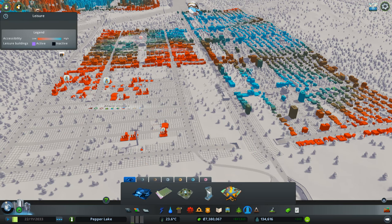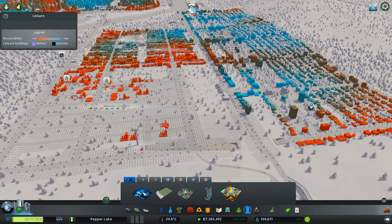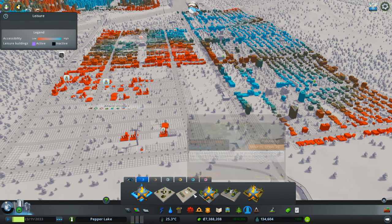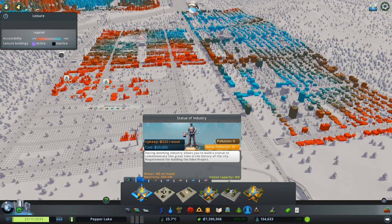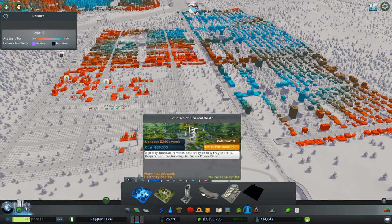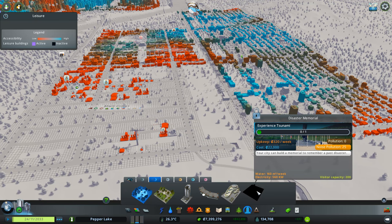Let's start down here — what have we got? These are touristy things: Luxury Hotel, Fantastic Fountain, Driving Range, Casino, Statue of Wealth, Nazareth Plaza, Plaza of the Dead. I think this means we've already got these. Yes — Life and Death, Friendly Neighbourhood Park, Disaster Memorial. Oh there we go — we've got to experience a tsunami before we can build that. Oh okay — won't be doing that one then.